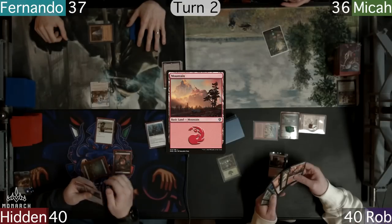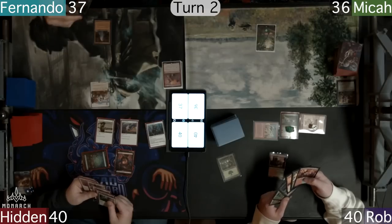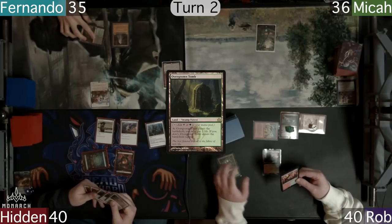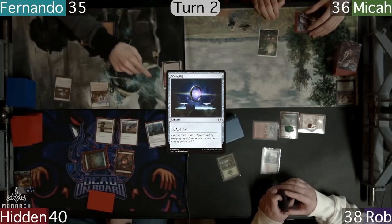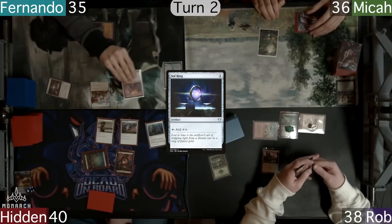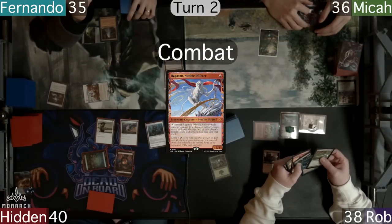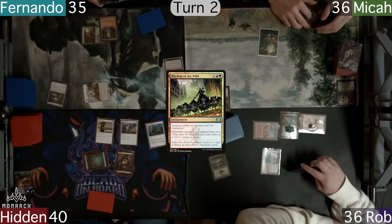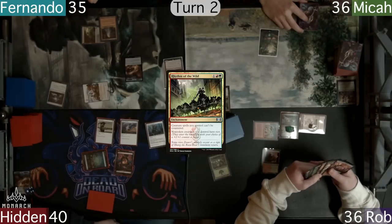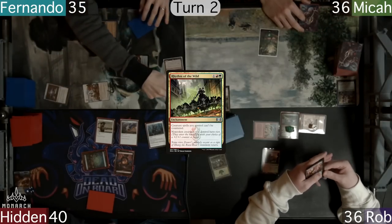Hidden plays a Mountain and continues to ramp, casting Birds of Paradise. Fernando shocks in an Overgrown Tomb and uses it on a Sol Ring. He was going to bolt himself to play his commander but decides to instead use the treasure off Ragavan as he heads to combat. He sends the Monkey at Rob, who takes the hit and exiles a Rhythm of the Wild off the top of his library. Fernando actually likes the card and decides to delay Najeela, casting the enchantment instead.